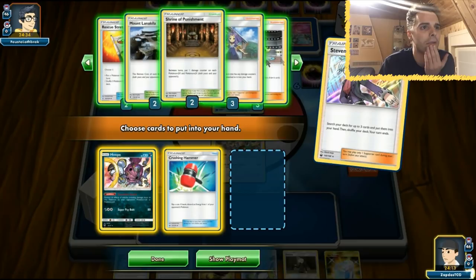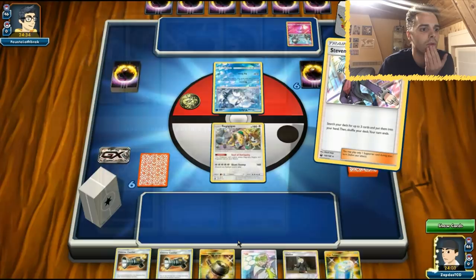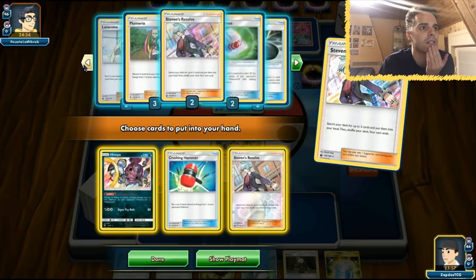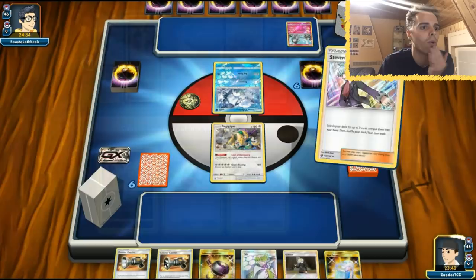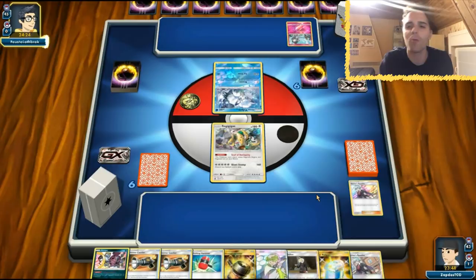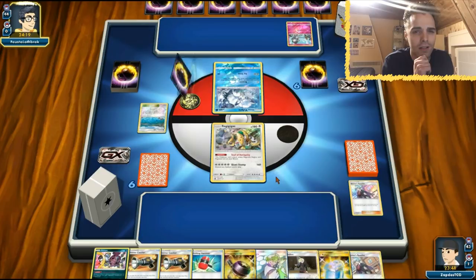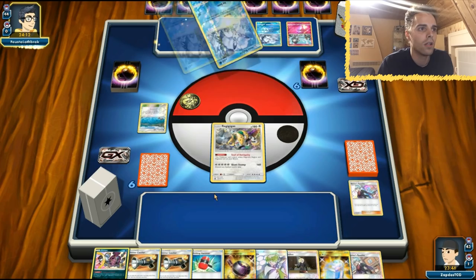The opponent has a one-retreat-cost Ninetales that might show up. This is going to be very difficult — I don't even know what to do with this deck, it's very strange. I want to get a Hoopa so we don't get destroyed early game. Next turn we smack down the Hoopa — it'll be great with Scoundrel Guard, keeping Hoopa safe if the opponent plays all GXs. A deck like this probably won't run too many non-GXs. Beacon shows up, no energy attached — a little Ninetales appears.